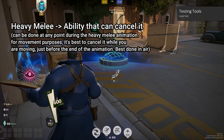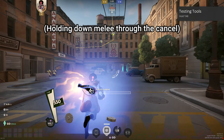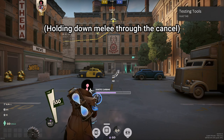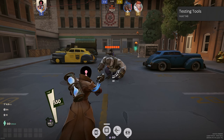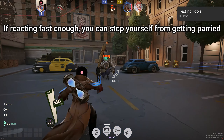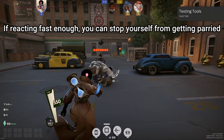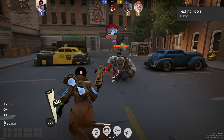If you do keep holding down your melee button, you will immediately go into another heavy melee. But if you stop holding down the melee button while you cancel the melee, it should bring you out of the heavy melee state. This has a variety of applications, from using it to chain movement to jump farther, or to cancel your melee altogether in order to avoid getting parried.